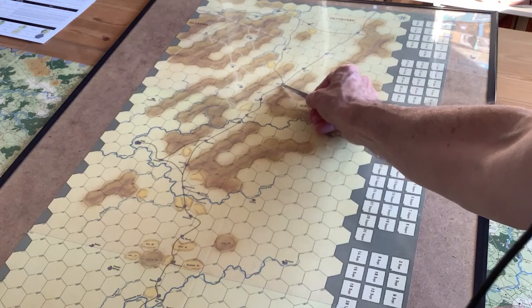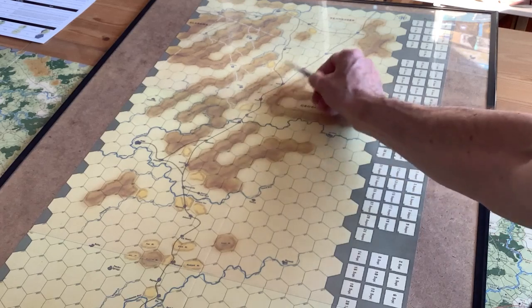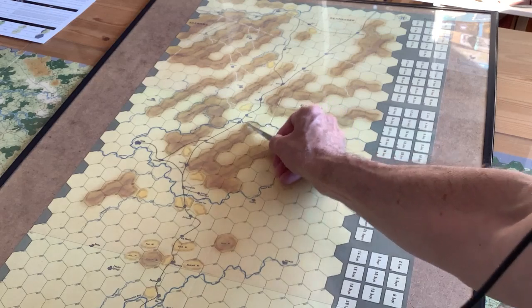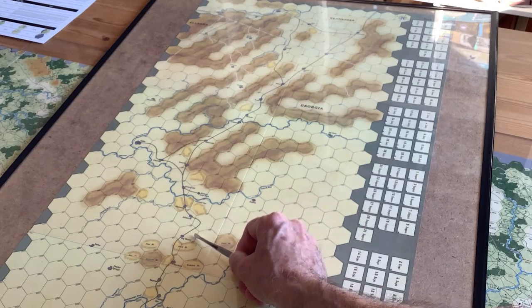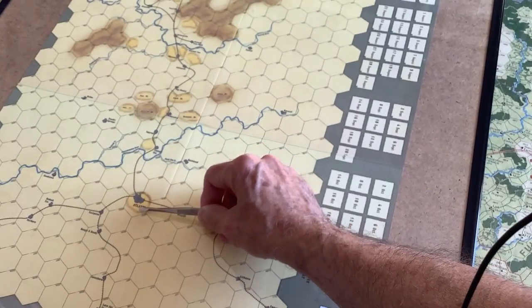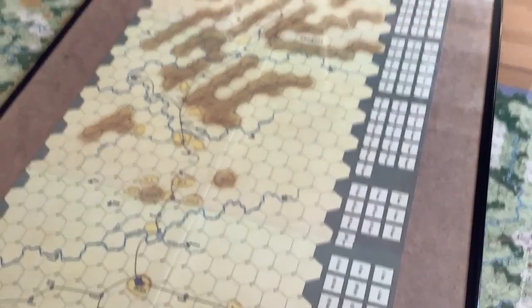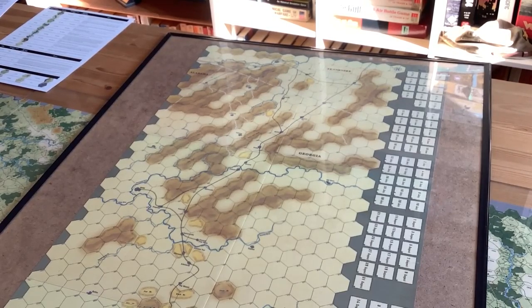Here you've got Dalton, where Johnson's army was more or less ensconced on Rocky Face Ridge, with the Union Army up here. There's Resaca going down the track to Adairsville, Altoona Pass, Big Shanty, and eventually down to Atlanta itself over here. For those who want to know what the game was about, I did a video on the original one a few years ago, and that still holds up well. It's still one of my favorite campaign games of the Civil War.